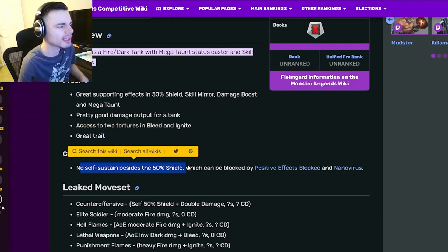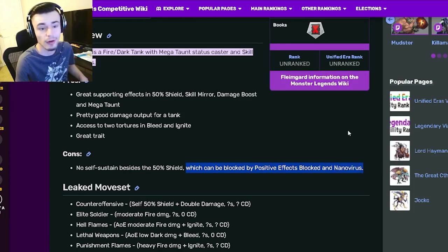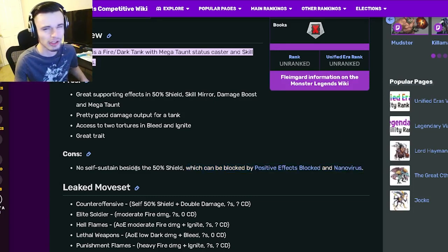His cons are no self-sustain besides the 50% shield, which can be blocked by Positive Effects Block and Nano Virus. So he doesn't have heals or anything like that.